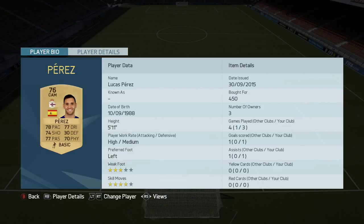At CAM we have Perez — 4 star skill moves, great pace, got a goal and an assist, really good passing, really good dribbling. A very good cheap CAM — lot of these this year in FIFA. Get him tried out guys, 450 coins, you can't really fault that.